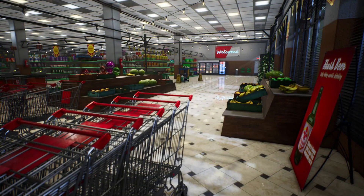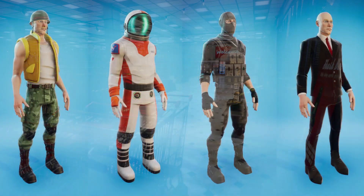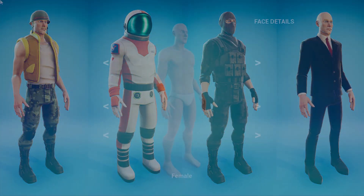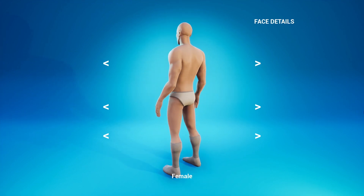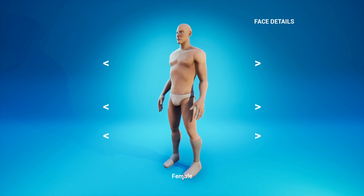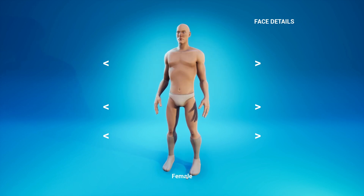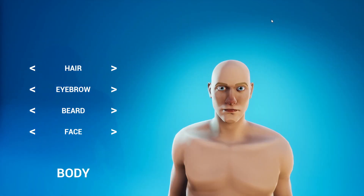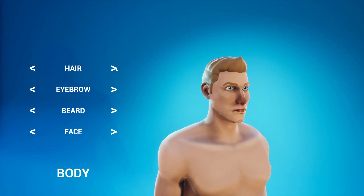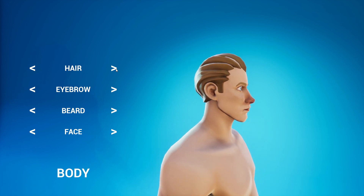I'm just going to be giving you a quick overview of what these are, how they look, and my opinions on them. First up we've got the stylized modular character. You can see it spinning around in a circle — that's the overview screen. You can change between male and female, spin it around with the mouse, and up in the top right you can hit face details to change what the face looks like.